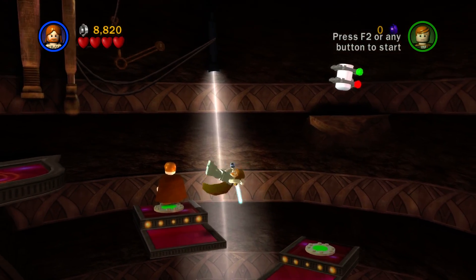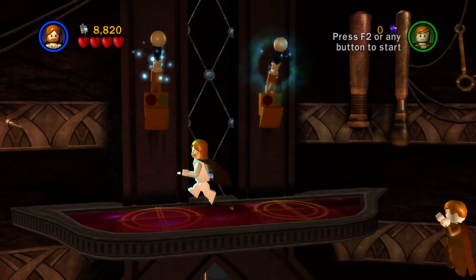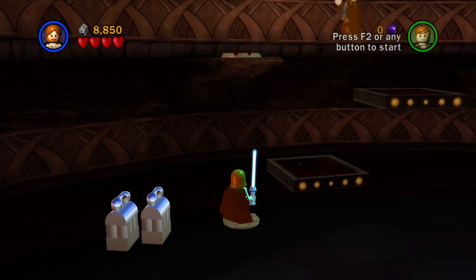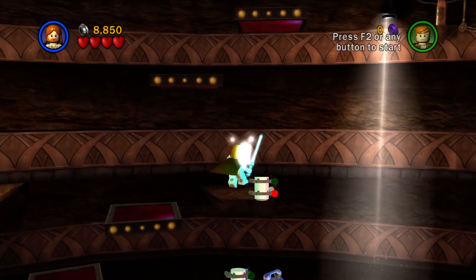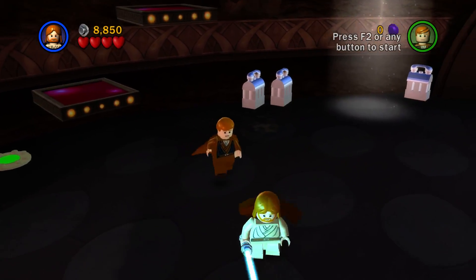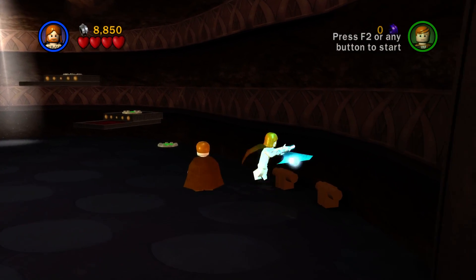I imagine I cannot make that jump. Here's another couple of jumps — this one he has to jump to, and then I have to jump to. I don't think I can make that one either. I think that's a Jar Jar Binks jump, as Jar Jar is given the special ability to jump higher than anybody else.